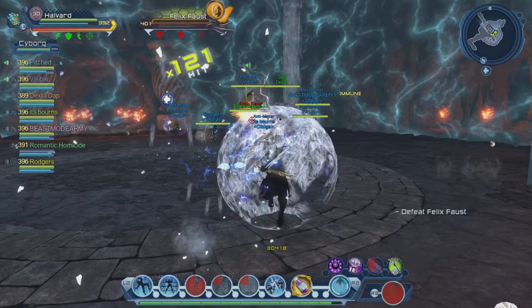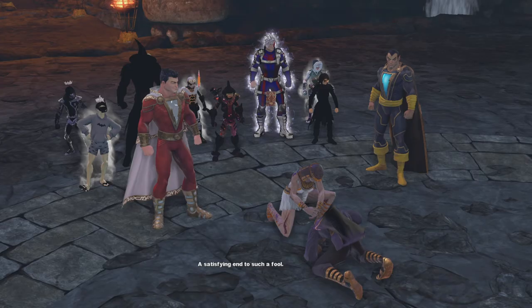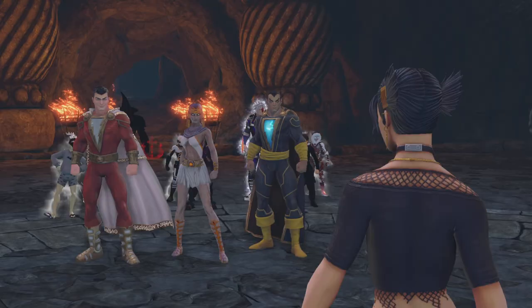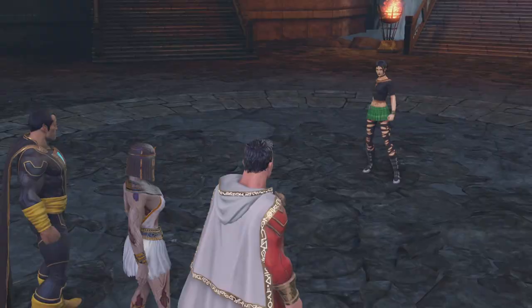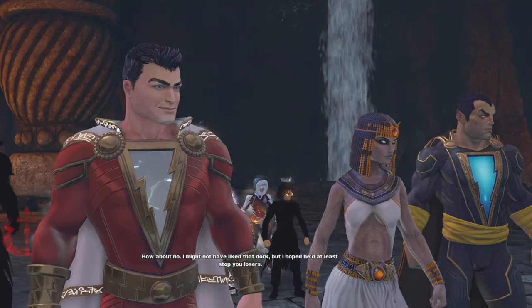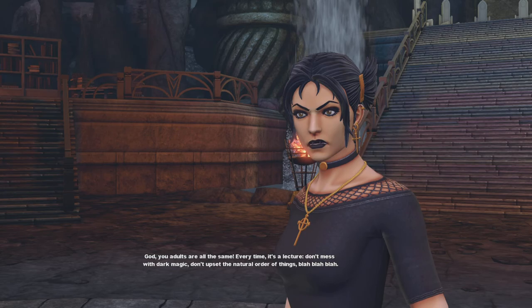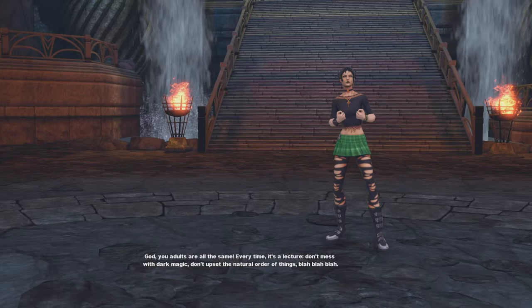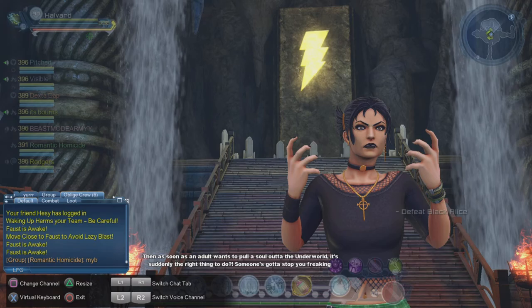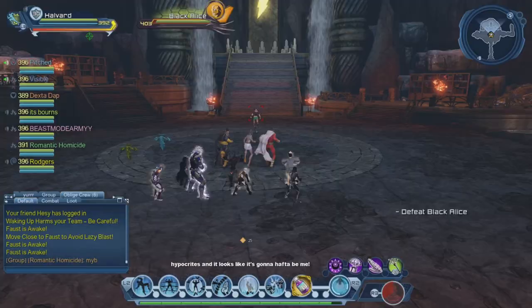Hibernation is a supercharge and it is very overpowered. Once you use it, for about three or four seconds you are completely invincible. One-shot mechanics you still have to respect — they will one-shot you through shields including Hibernation. But there is nothing in the game that just raw hits hard enough to go through Hibernation. Even the brand new raid, nothing will just go through it. For example in UE, when you're tanking the first two bosses and the fat boy does his roll, it does like two 700Ks and will one-shot any tank through any shields — but if you use Hibernation you just live through it and you're fine.